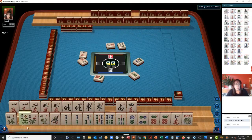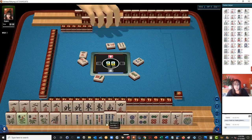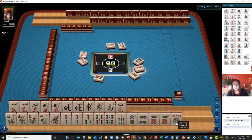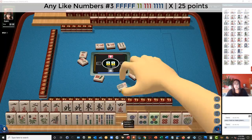We have a kong of flowers here. So let's focus there. If we get a two or a six crack, we can maybe switch to like numbers. There's a four, five, six. Let's see — five, six, seven, four, two. Okay, let's let the seven go. Seven bamboos. Maybe this four should have been a discard.